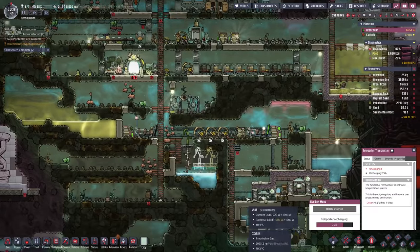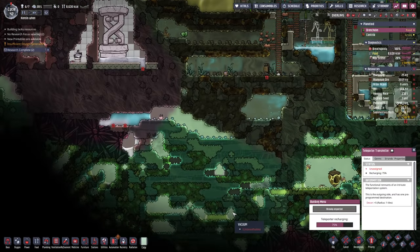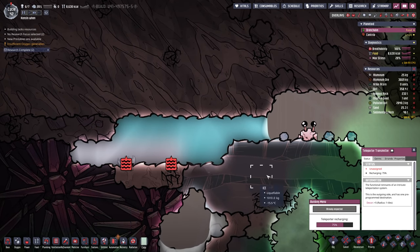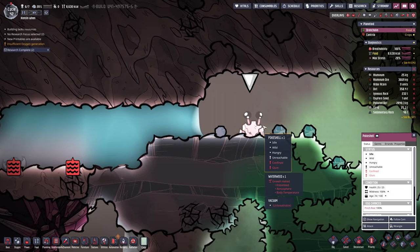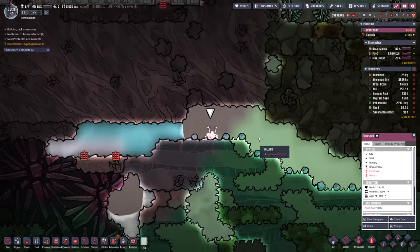We don't have a water tank. We used to have a Pacu down here but this Pacu died — the cold got to it. There's also this pokeshell down here, a little bit entombed. Their eyes are sticking above the ice but the rest of them are not too happy at all. Let me see if we can figure out where we want to put these Pacu.